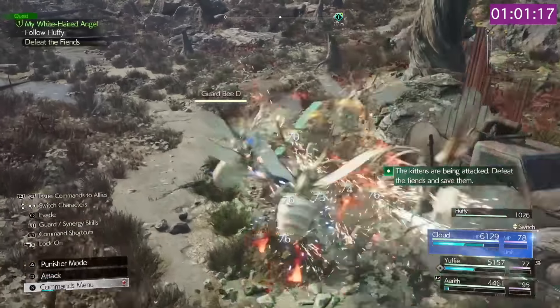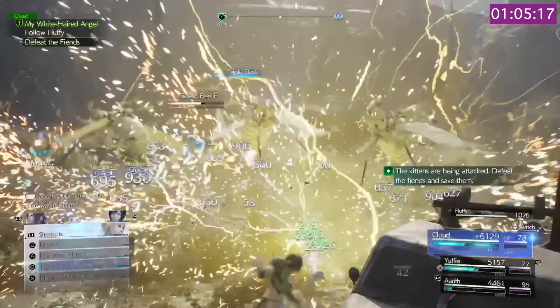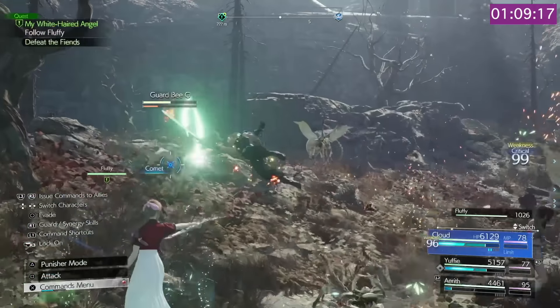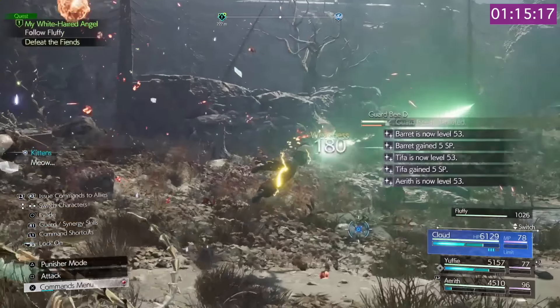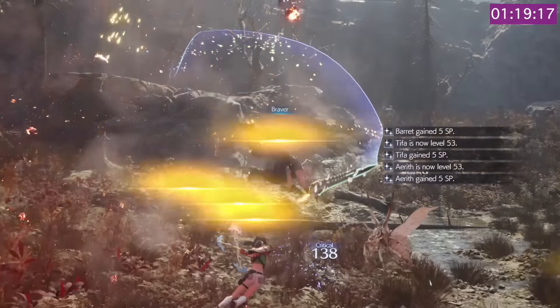Do the exact same thing again, obliterate them with whatever your combat preferences are, then follow Fluffy again to the next pack. All I'm doing is hitting them with basic attacks and then throwing in a triple slash when I have the ATB available. Don't worry about Fluffy's health — she can't die, and you can't fail the quest if you don't protect her.